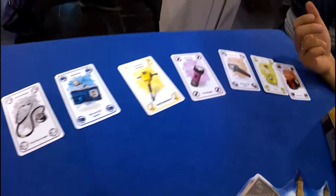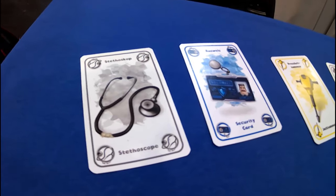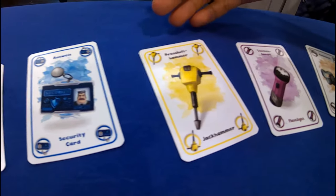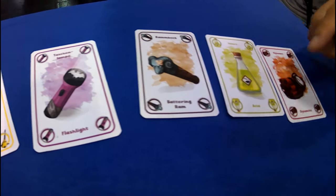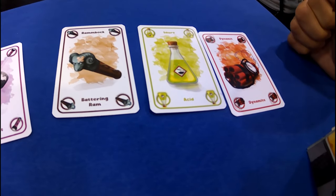Here you can see the seven types of tools which are inside the game. We have the stethoscope, the security card, jackhammer, flashlight, battering ram, acid, and the dynamite.